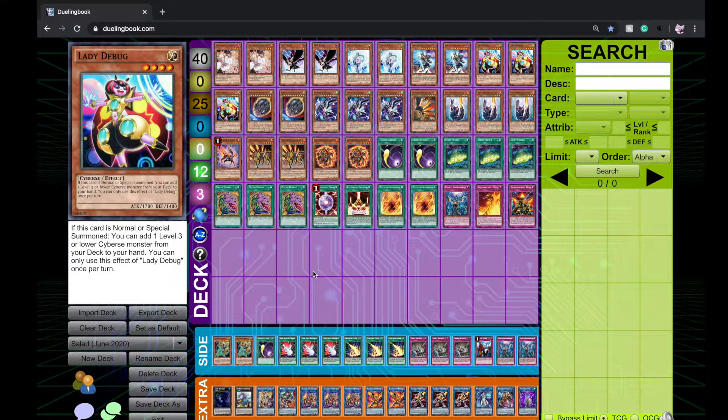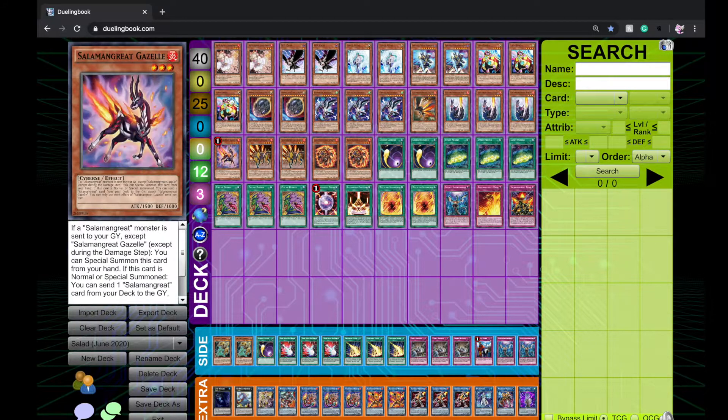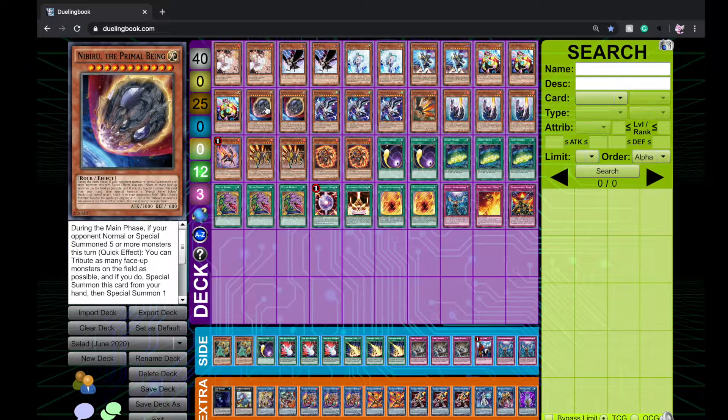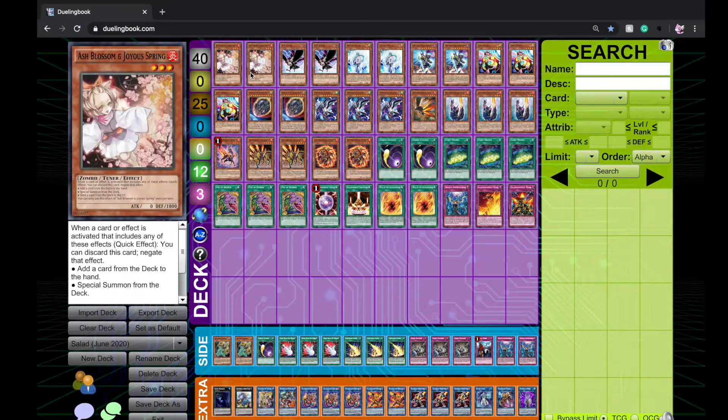Welcome back to the channel. Today we'll be looking at my Salamangreat deck for the June format — you could call this post-June ban list, even though that doesn't really matter because the June ban list didn't affect this deck, nor any deck really, except kind of Nekroz. Three Constellar Hawk doesn't unlock anything because everything's once per turn — you're just looping the same Hawk over and over again.